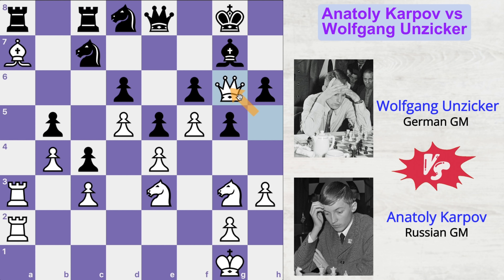Therefore, queen to g6 is a very good move by Karpov. Anziker didn't take back the queen; he rather played queen to f8, because he doesn't have much to do. And now Karpov played knight to h5, double attacking this bishop. And at this point, Anziker resigned from the game.